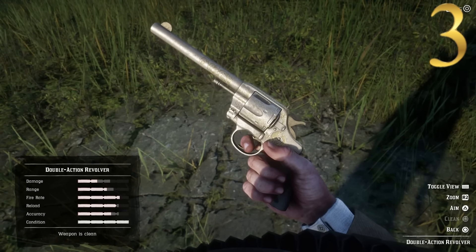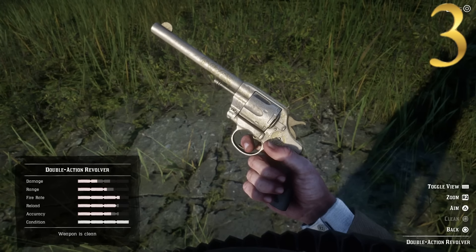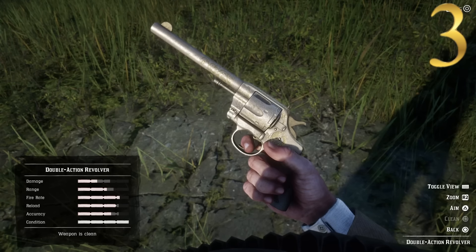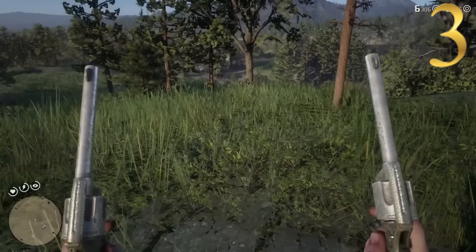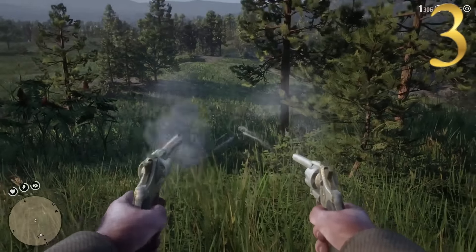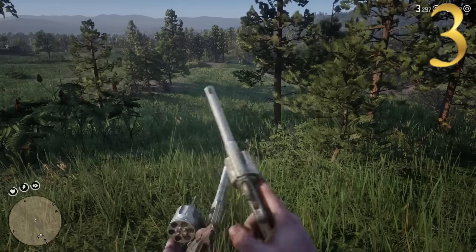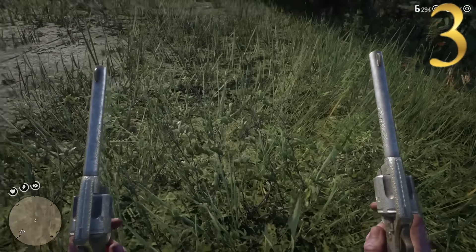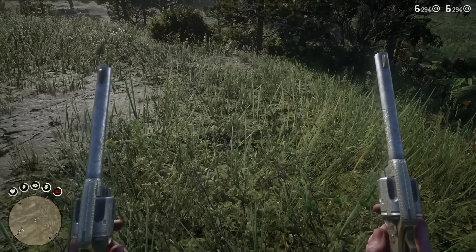The pros of the Double Action Revolver: it's got the highest fire rate and a better reload than the other two. The cons are it has the lowest damage, the lowest accuracy, and the worst range. It's a decent looking gun — not bad. We can do a little combat demo. Obviously reload takes a while with the Double Action, but the firing rate is greatly increased over all the single action revolvers because you don't have to cock it between rounds. So that is number three, the Double Action Revolver.